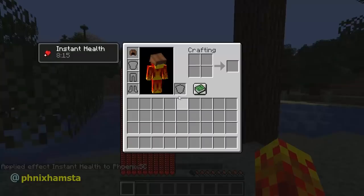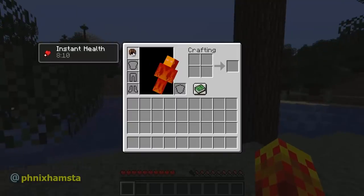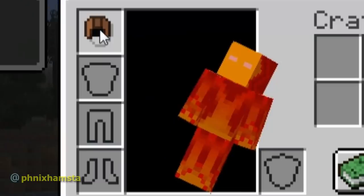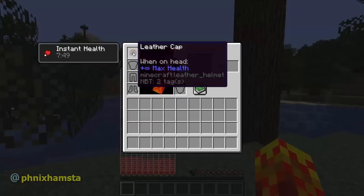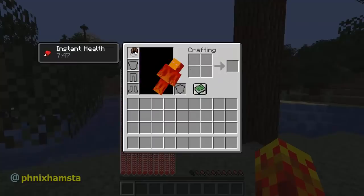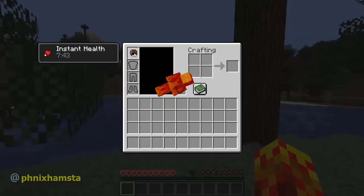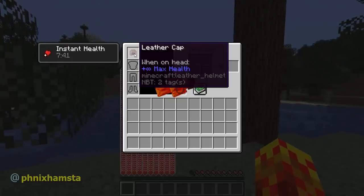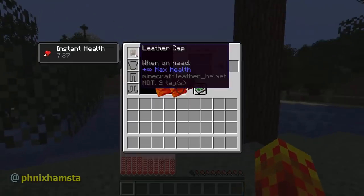The problem is I have instant health, but as soon as I remove this leather cap, I will die according to the game. This is a glitch that's existed in the game for a very long time and has not been fixed. You can literally trigger this as much as you want, simply by putting your hat on, taking it off — hat on, take it off — and continuing to repeat this cycle with the instant health effects. The game will think that you're losing so much health that you're dying — that's my assumption.